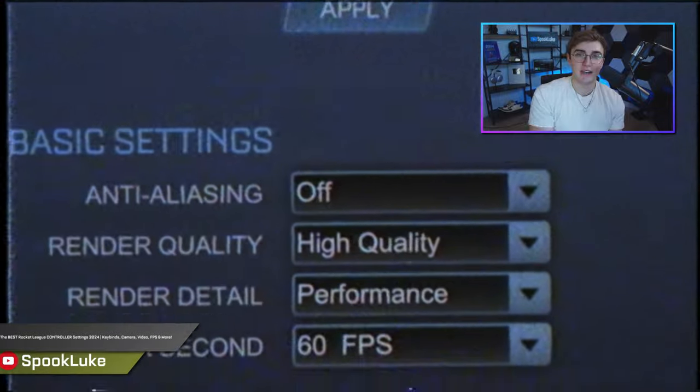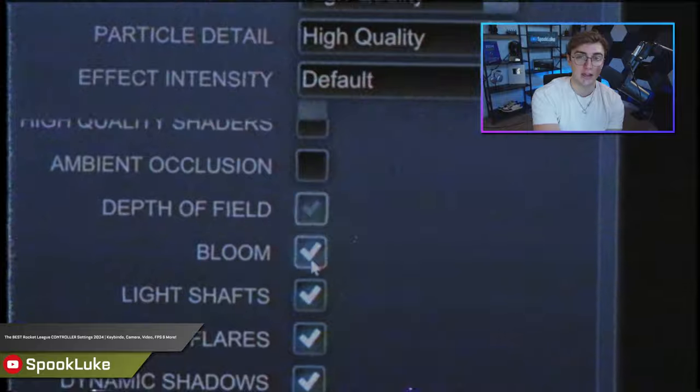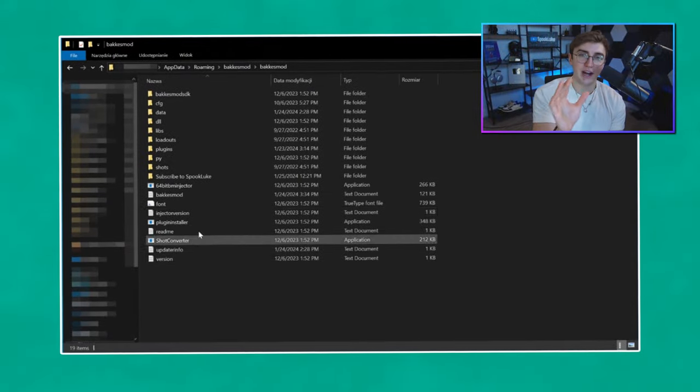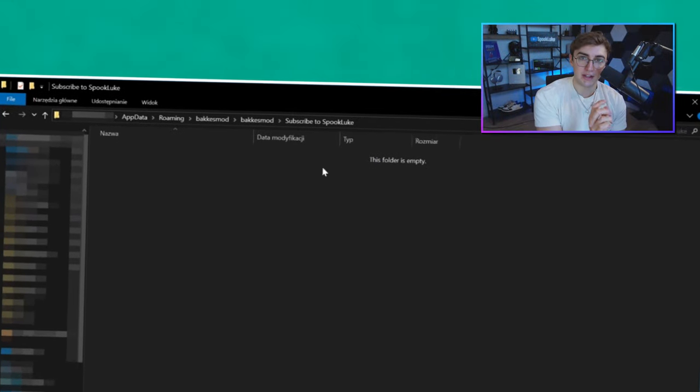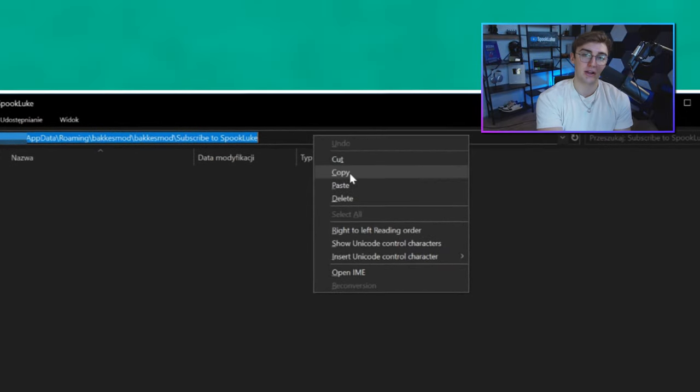But jokes aside, if you're new here, I post helpful videos like this twice a week and we're on the road to 500k — it would mean a lot if you sub. Moving on, go to the Windows folder pathing here, click in the open space, and hit Control+C or right-click and hit copy.